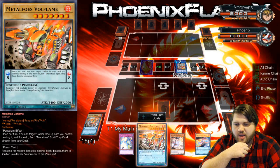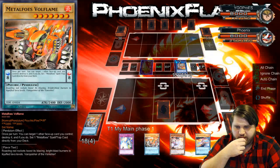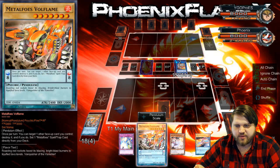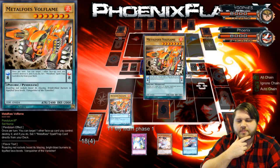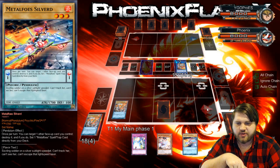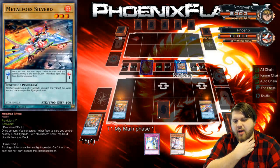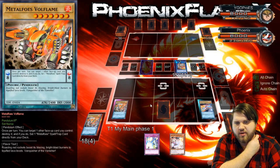It's kind of cool how that interaction goes. Now I can Pendulum scale these around and then pop cards, and I could set up another counter. I could set up a combination, which would actually be really good — that is what I'm going to do. Because my deck has more high scales than low scales, I'm going to use the silver to pop the Volflame and set Combination, and then I'll set Strike. This should be pretty cool.